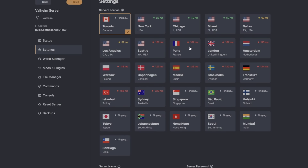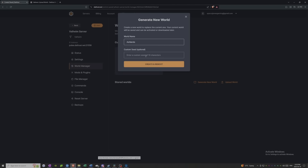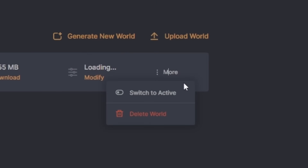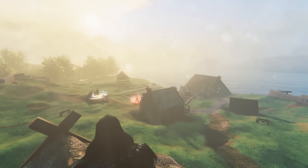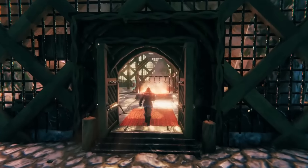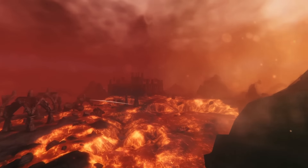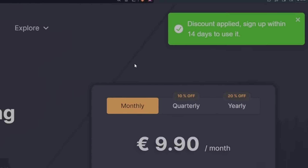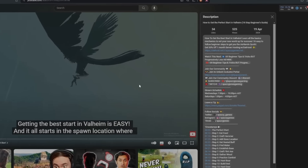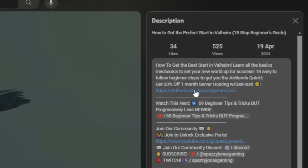They have a server for your every need with 30 locations worldwide, and allow you to start a fresh new world, bring in your existing world, and easily swap between them with clear and simple instructions. It is the service I trust for our community server, having never had an issue in the months we have been using it. Get 30% off your first month of service by hitting my link in the description or pinned comment below.